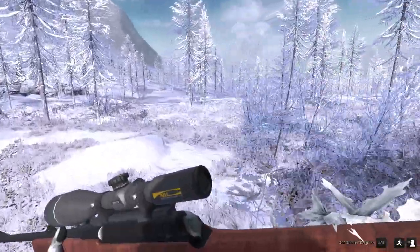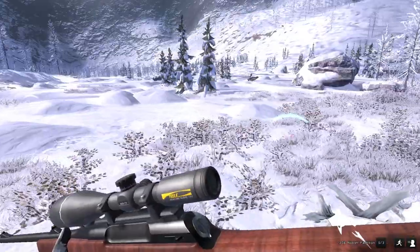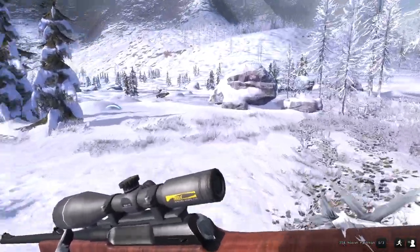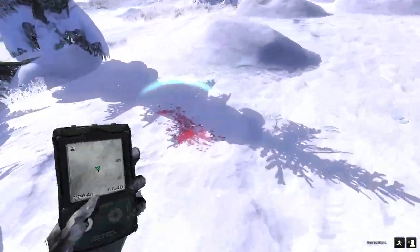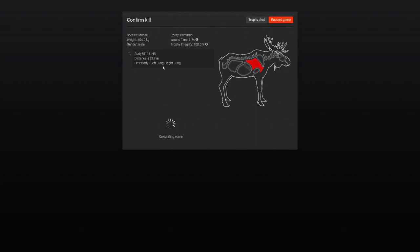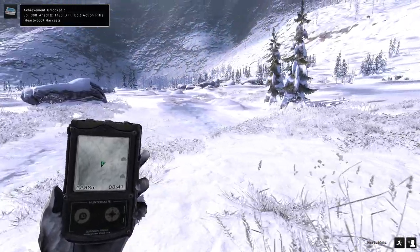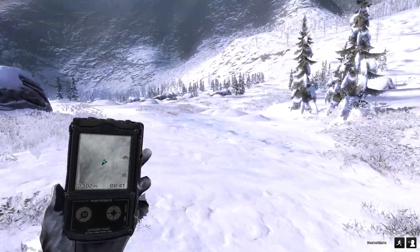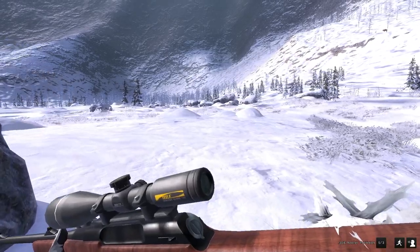I might actually shoot this guy now. I'll find him later. That's not a very good shot with that stupid ridge in the way — I'll maybe climb this hill and make a long shot on him. So we definitely penetrated lung, which I assumed we got at least one. And that was double lung at 233 meters on a moose. That's pretty insane. I'm gonna have to start carrying the .308 more often. That's .308 level power with five bullets — that's pretty crazy.